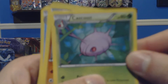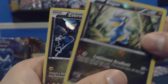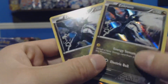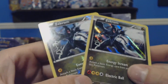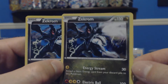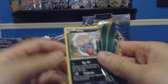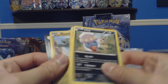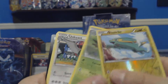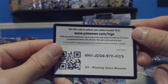Continuing: Pikachu, Meowth, Cascoon, Hawlucha, a Token, Latio Spirit Link, Bagon. And there it is guys — the holo Zekrom! That's what I was talking about earlier — apparently this card does come in holo form. I'm glad because I definitely wanted that. If you notice the edging is a bit jacked on this one — super fat on one side and skinny on the other. At least I got it. Not bad.